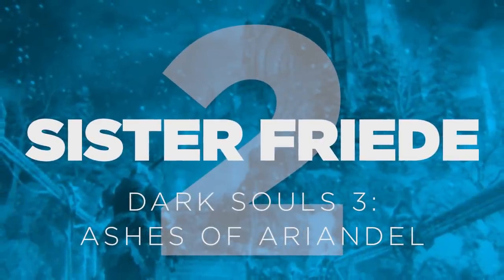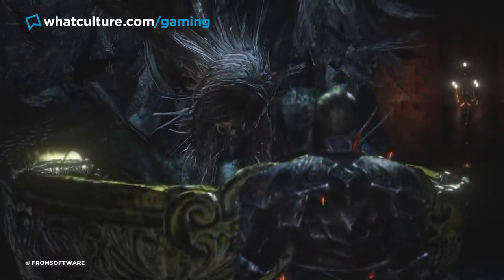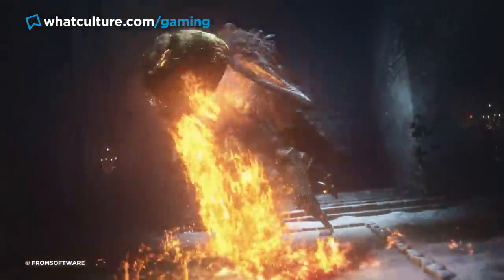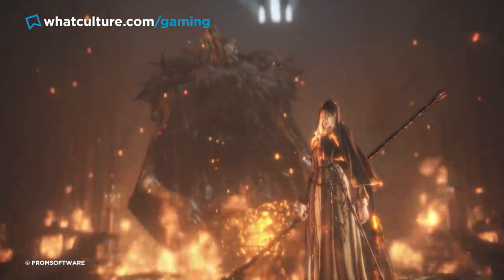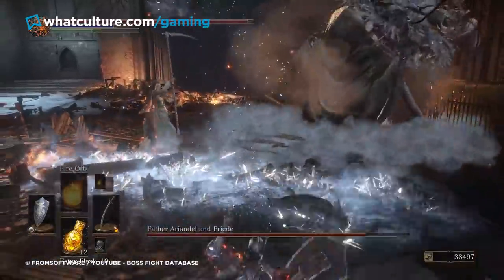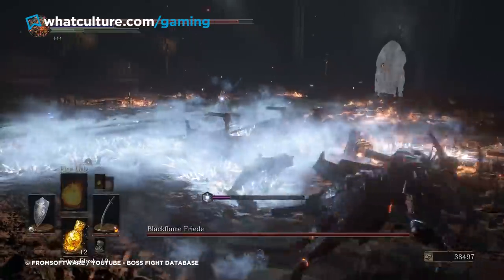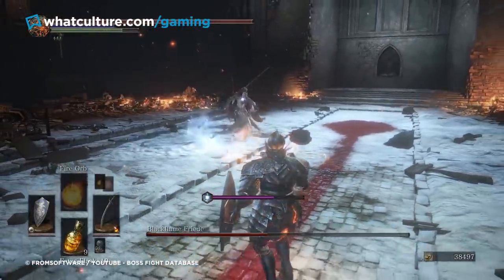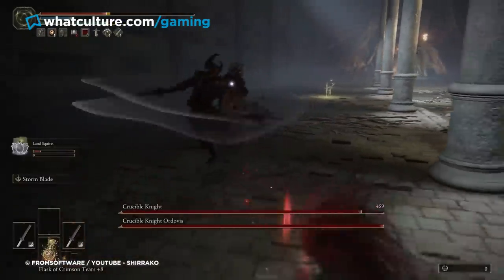Number 2: Sister Friede — Dark Souls 3. Though many Dark Souls fans will defend the Sister Friede fight to the ends of the earth, it is a textbook example of a multi-phase boss battle sure to have players ready to hurl their controllers out the nearest window. She appears in the Dark Souls 3 DLC Ashes of Ariandel and is generally accepted as one of the series' more challenging bosses — less because the fight is meticulously engineered, and more because it forces players through three punishing phases that come out of nowhere. Players fight Friede alone in the first round, then take on Father Ariandel in the second, such that by the third phase against Friede solo again, you're unlikely to have much left in the tank. Two phases would have been tolerable, but three? That's a joke.